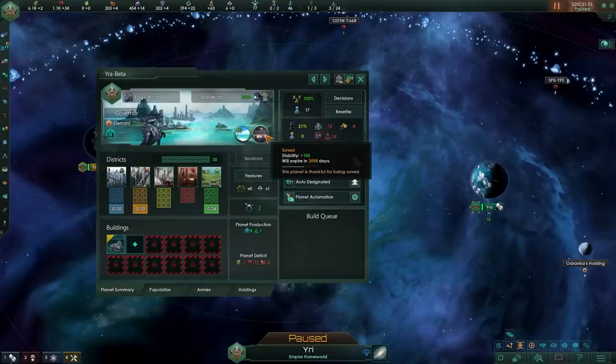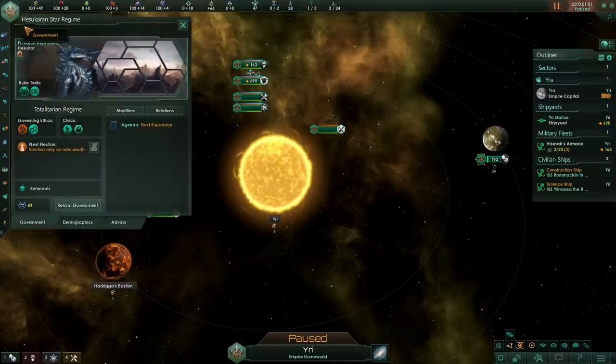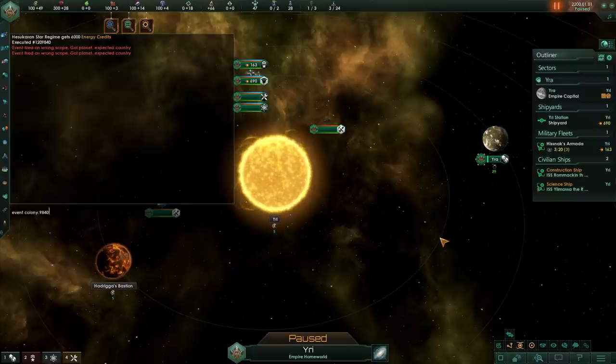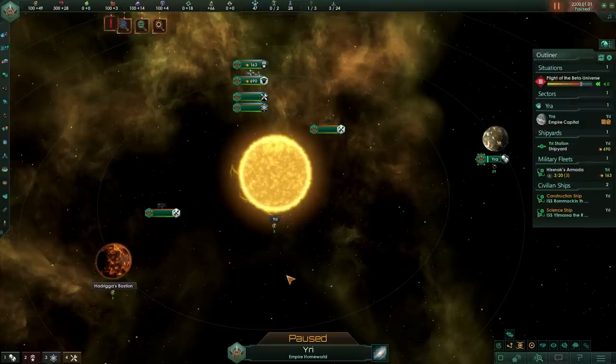Let's move on to the relic world start — the remnants origin, where we start on a relic world size 22. You can turn it into an ecumenopolis if you want, but maybe something else will happen. Who knows — maybe we can get another relic world in our capital system. Let's start the summit and see what happens.